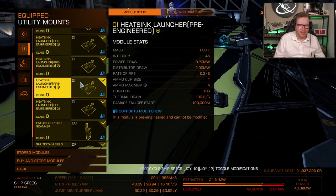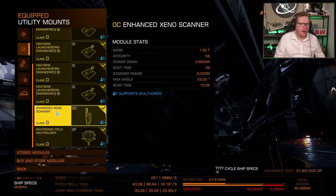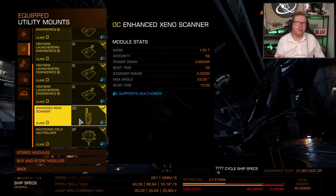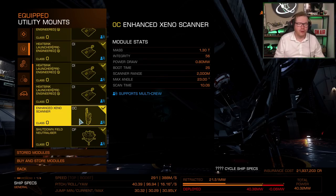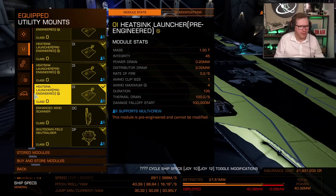Other than that, I've got an enhanced Xeno scanner and a shutdown field neutralizer. The enhanced Xeno scanner you can get from all the rescue ships — just go buy them for normal credits, no material unlock required. The reason we have it is to identify the correct type of Thargoid. Technically it's not necessary — you can do this without it — but it makes it easier for newer players to scan and get absolute confirmation that it is the Thargoid type we're looking for, as we're only hunting a very specific variant.